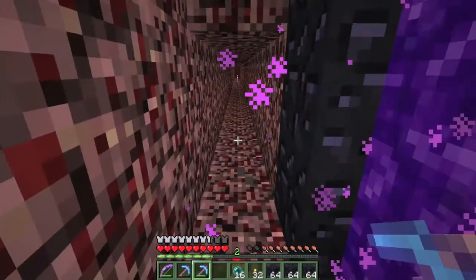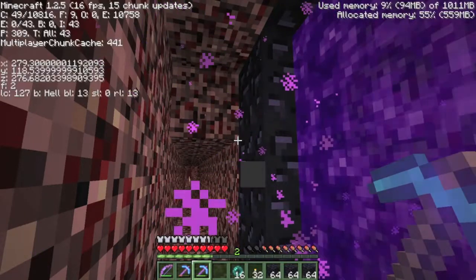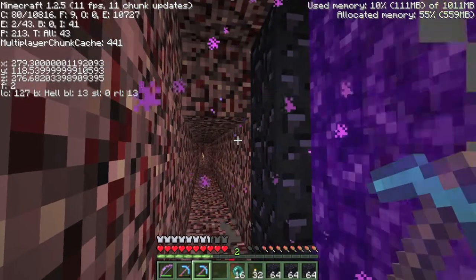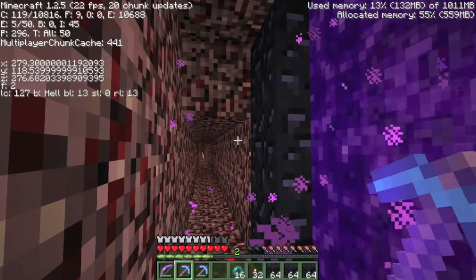So this is the nether. My portal is right here, and it is exactly one eighth of the coordinates of my portal in the overworld, so it will link directly to and from it with no interference at all.